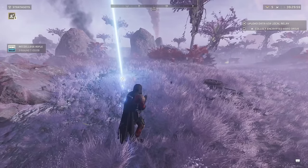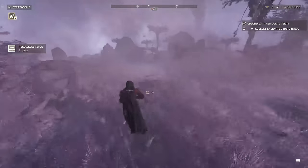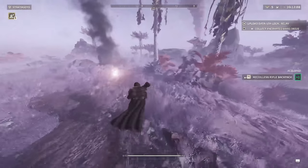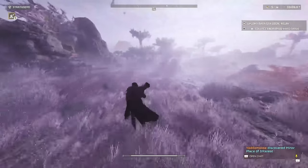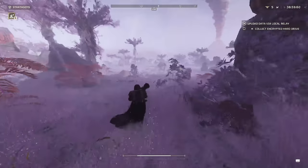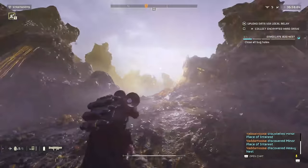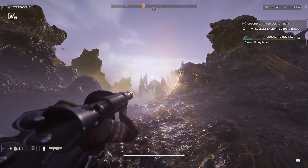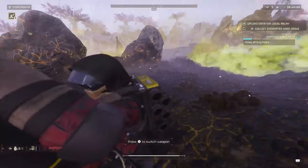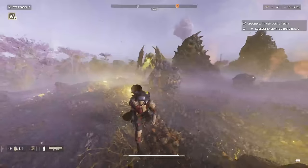On the topic of launchers, we have the Recoilless Rifle next — it's an explosive launcher. We're testing this to see if it's on par with the EAT-17. I imagine it's going to be a similar experience. The main difference is the EAT-17s are expendable: once you shoot, you just toss it, no need to reload, and you can pick up another one. That is an advantage the EAT-17 has over the Recoilless Rifle, especially in solo play, because you have to reload the Recoilless Rifle, which takes time.